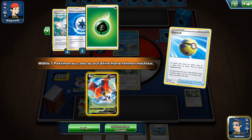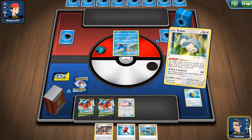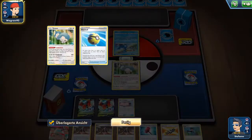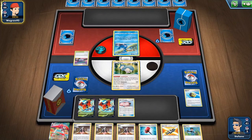We have an Orbital with a pretty good hand, and Capture Energy to search for more basic Pokémon. We are up against Eternatus or a Spiritomb list — if it's just Spiritomb that would be really favorable for us, but it seems like it will most likely be Eternatus.